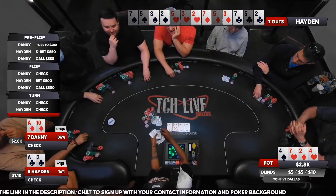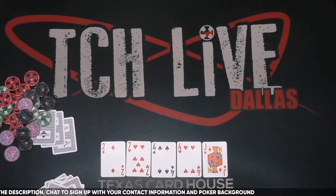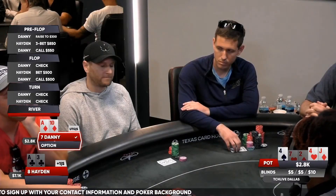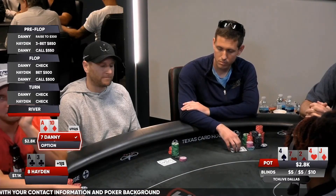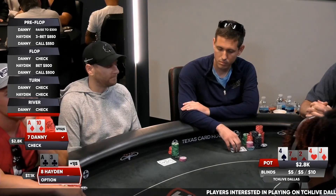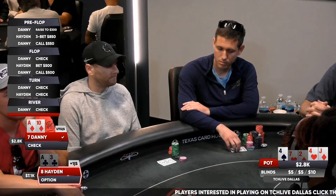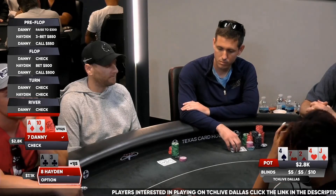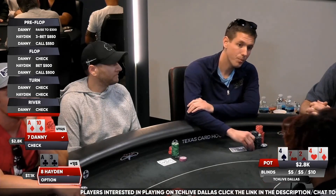He does check. Jack of diamonds on the river, and now Danny out of position — what does he do here with just ace-10 high? Check from Danny. This will open the door for Hayden to pull in a big bluff if he wants to go for it, and I think he just has to go all in if he wants to win this pot. And he does go all in.